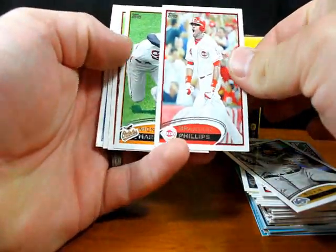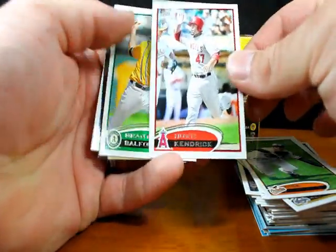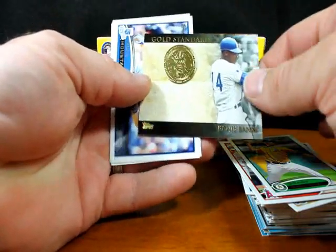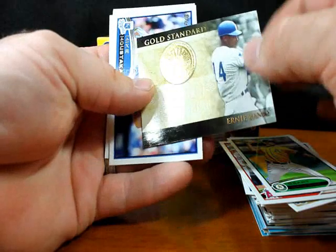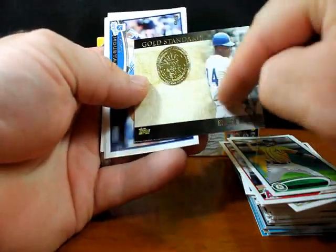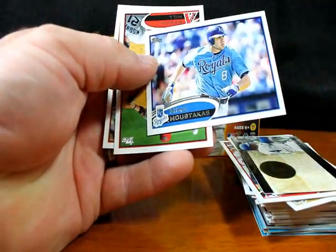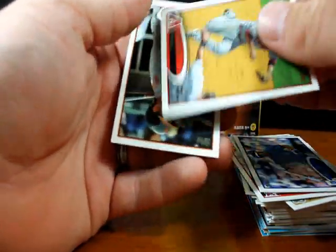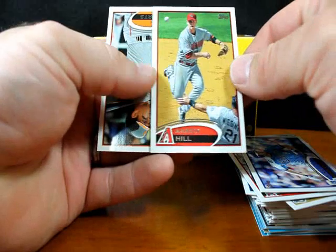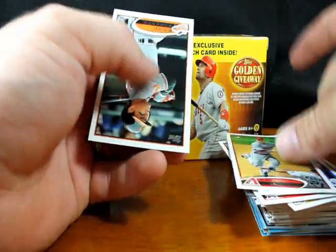Brandon Phillips, Nick Markakis, Howie Kendrick, Grant Balfour. Ernie Banks Gold Standard — I love how much gold foil is on here. That subset is repeated from or carried over from Series 1. Mike Moustakas. Aaron Hill with Ty Wigginton sliding in. Brian Roberts.